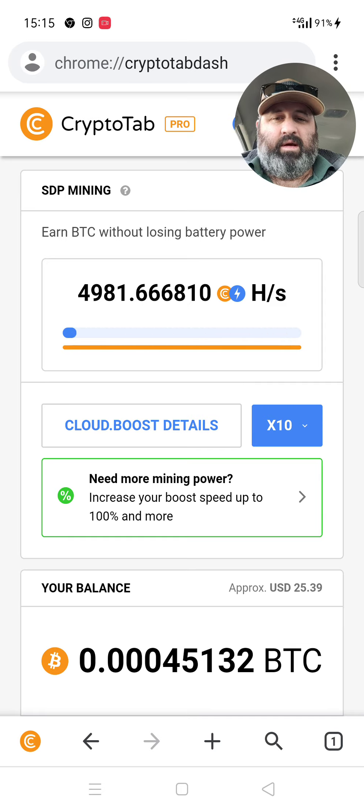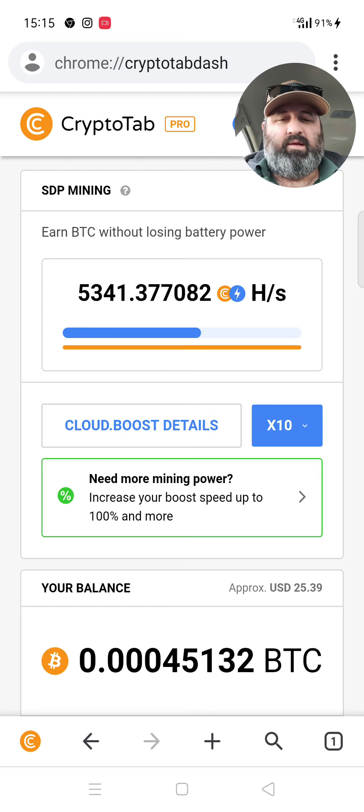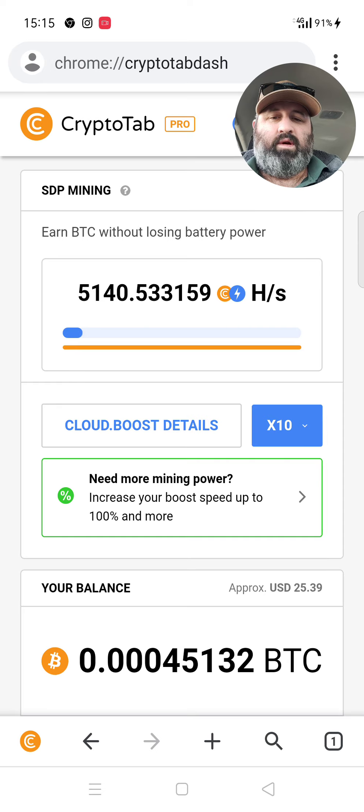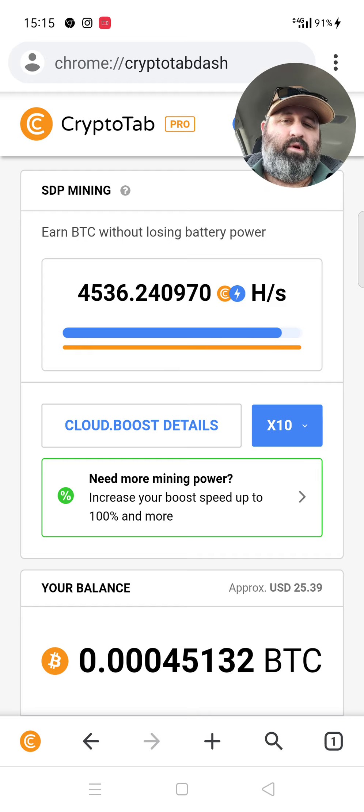As you can see, the only thing I'm running on this thing is the cloud boost 10x, which boosts my hash rate. It has just per second is around forty-six, forty-seven hundred and fifty. This average is around five thousand hash per second.